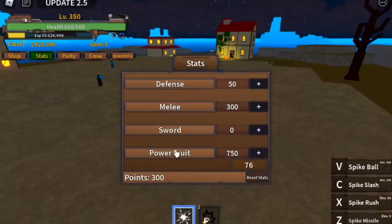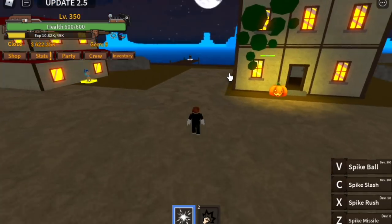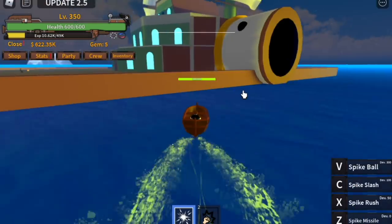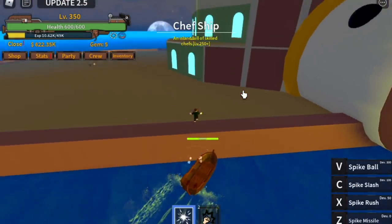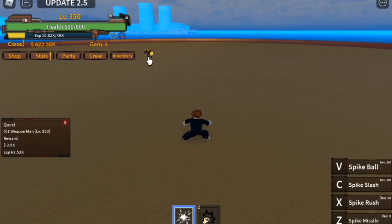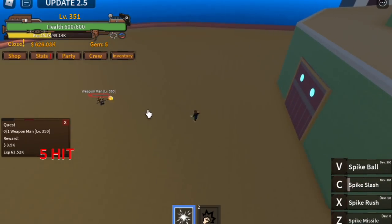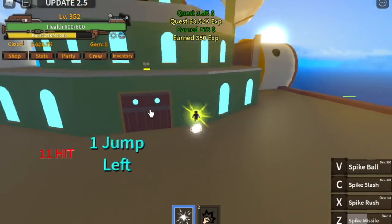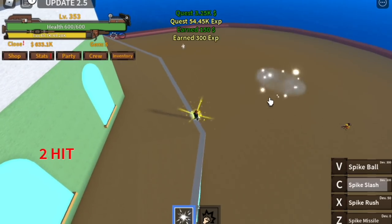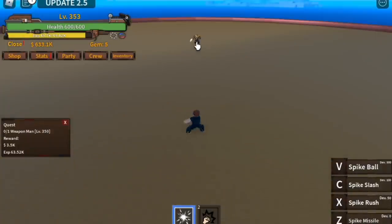Stat check: 50 defense, 300 melee, and 750 power fruit. We have 300 extra points. In Chef Ship you need to jump to get the quests, so check if we need another 300 points for melee — but spoiler alert: no, you won't be needing extra melee. We're gonna start with the Weapon Man. Just keep killing him, and after that go to the Blackleg. Use your C skill and go back to the Weapon Man after defeating the Blackleg.